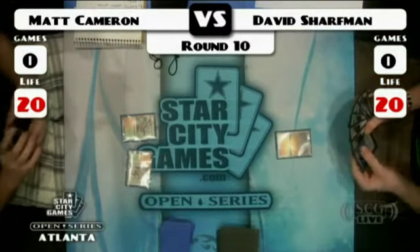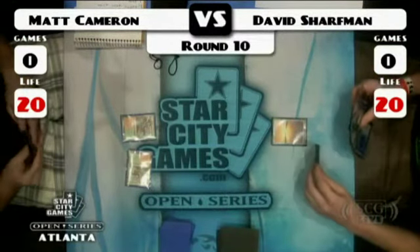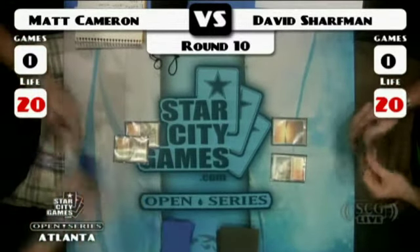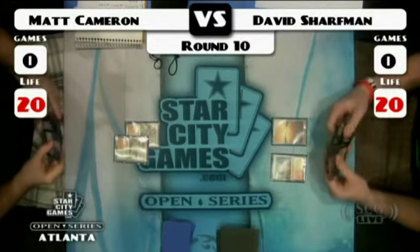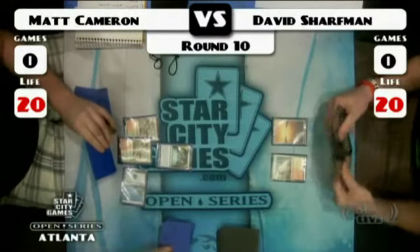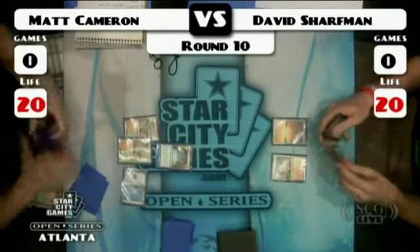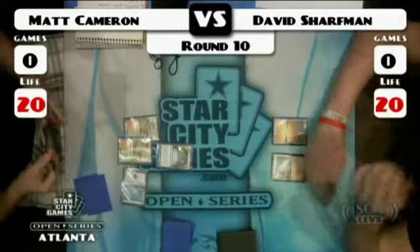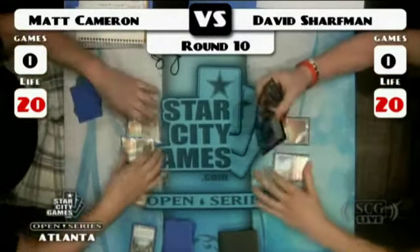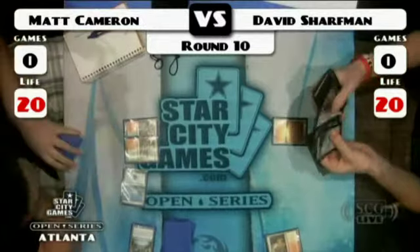No turn-two ramp by Matt Cameron. A couple of options here — do I put this non-blue land into play and let you know the coast is clear? Do I maybe make it look like I'm Boros? It's interesting if maybe these players don't know what each other are playing. Although this late in the tournament, sometimes you have an idea from sitting next to people. David Sharfman is a player who's no slouch — he just won Grand Prix Paris not that long ago, has some Nationals Top 8s, and won a Star City Games Open Legacy with Goblins last year. Matt Cameron is probably a local newcomer to the scene.